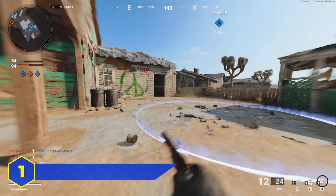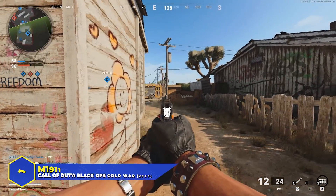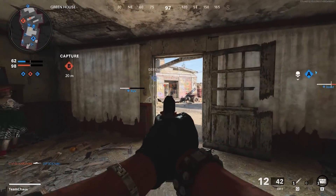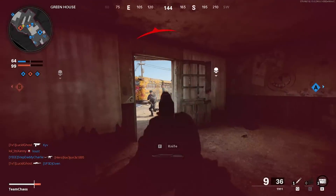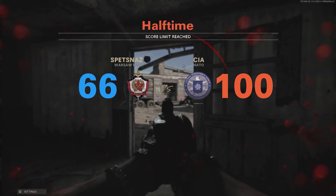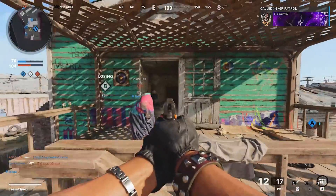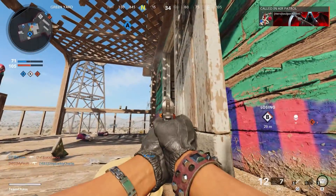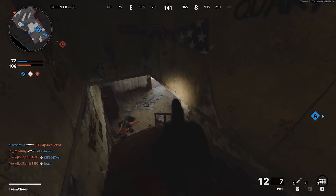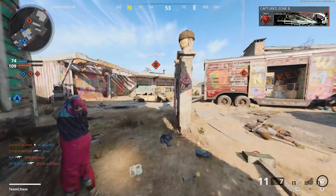And at number 1, the most reoccurring gun in COD history: the M1911. The Colt M1911 handgun is one of the most iconic weapons in the real world, first designed by John Browning in 1911 and still in use today with about 4.2 million built. It appeared in all three original COD games, two Modern Warfare games, three Black Ops games, plus World at War, Advanced Warfare, COD WWII, and COD Vanguard — giving it a grand total of 12 multiplayer appearances. Usually a reliable handgun with above-average damage, making it a dependable sidearm. Easily the most reoccurring gun in COD history and it wasn't even close.